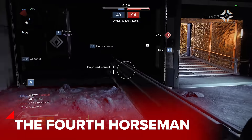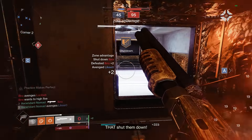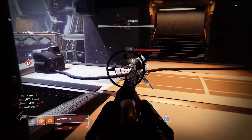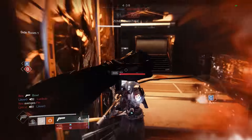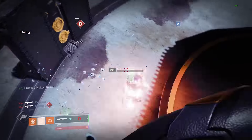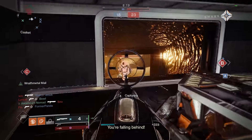Now what happens when you give a shotgun zero range and give it the fire rate of an auto rifle? You get the Fourth Horseman. It's a fun weapon, but let's not kid ourselves — it's the worst shotgun in the game. For pure meme potential alone, it's worth running and having a laugh with, but pick this up and you'll immediately understand why seeing one in the Crucible is rarer than seeing Halley's Comet.